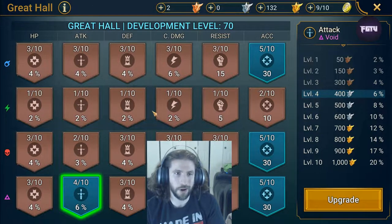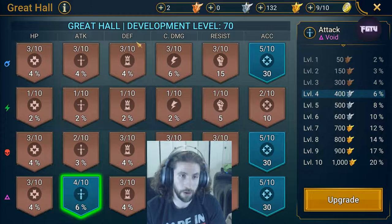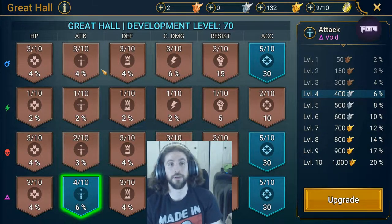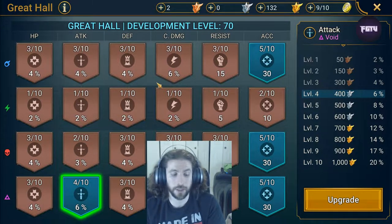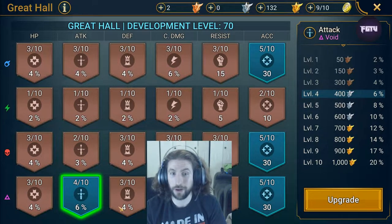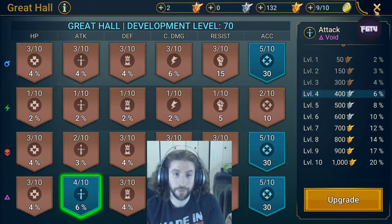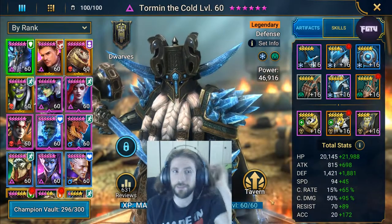Looking at my arena team - it's Force and Void affinity - so I'm emphasizing those in the Great Hall. For Spirit affinity I was doing that earlier but then I stopped because I'm not using many spirit characters anymore, though I still use Kael for clan boss. I'm also using Miscreated Monster on my arena team. Basically whatever I need at the time to get past walls like Spider 19 and 20 - that's the reason why I made these choices. But let's get back to Madame Saris.